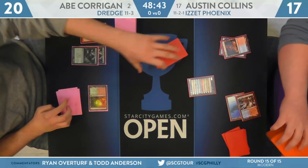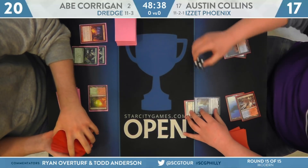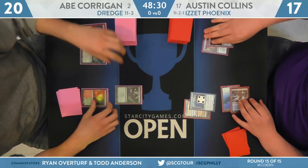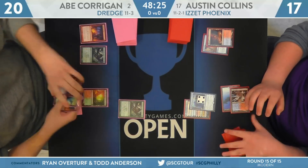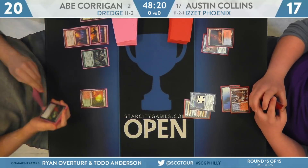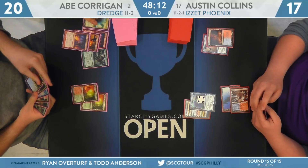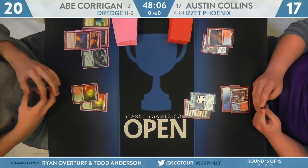His choice was two Life from the Loams. Collins cracks a Scalding Tarn for his Steam Vents, goes to 17, and has that turn two Thing in the Ice — that can be a huge deal. Not only does it represent a large chunk of damage, it also represents a nice defensive plan against a swarm of creatures. Dredge plays a pretty good Game 1 — most decks in the format are disadvantaged against Dredge in Game 1. I think Izzet Phoenix actually boasts a positive Game 1 matchup, simply because Thing in the Ice is so powerful against them and it's hard to kill. On top of that, they have main deck Surgical Extractions, which can sometimes make the Dredge draws anemic.